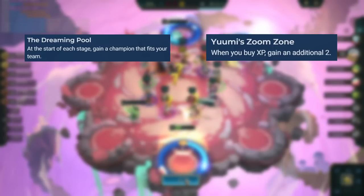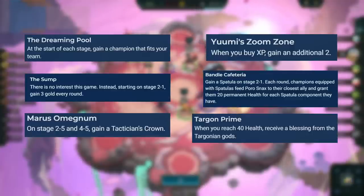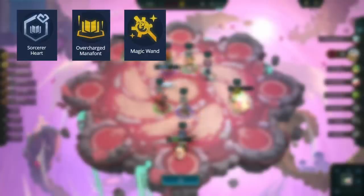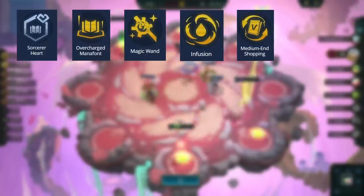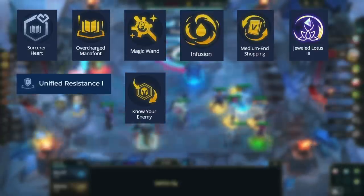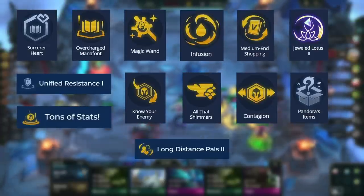The best portals for this comp are Dreaming Pool, Yuumi Zoom Zone, The Sump, Bandle Cafeteria, Maris Omegnum, Targon Prime, Placidum Library, and God Willow's Grove. The best non-legend augments for this comp are Sorcery Heart or Crest, Overcharged Manafront, Magic Wand, Infusion, Medium End Shopping, Jeweled Lotus, Unified Resistance, Know Your Enemy, All That Shimmers, Contagion, Tons of Stats, Pandora's Items, and Long Distance Pals.